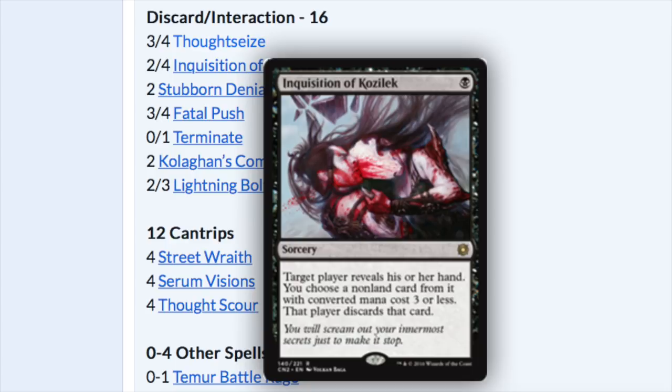When you talk about Kolaghan's Command, Lightning Bolts, Inquisition, Thoughtseize, Serum Visions, Scour — these are cards that have been around since pretty much Modern's existence. This deck could have been dominant even then. Something changed in the meta that allowed something like this to be even stronger than Tarmogoyf.